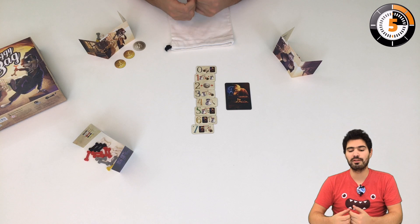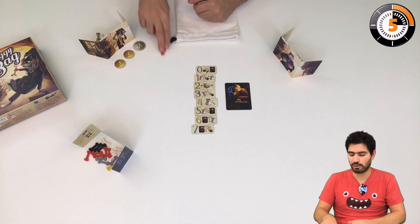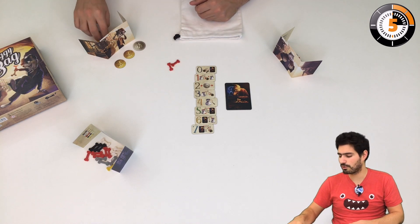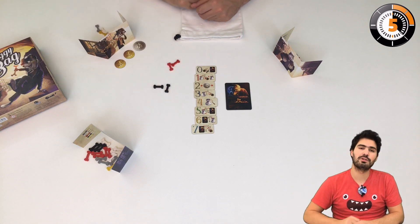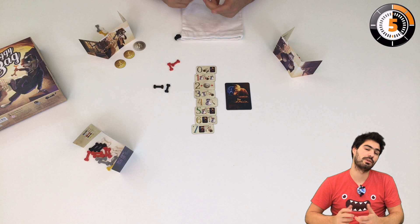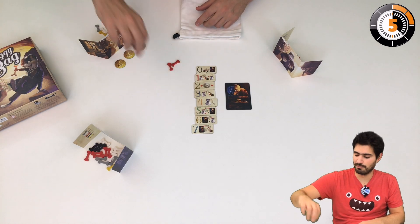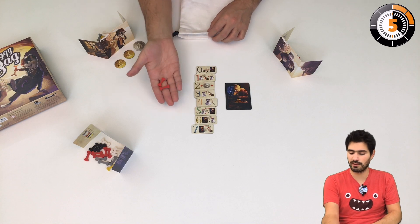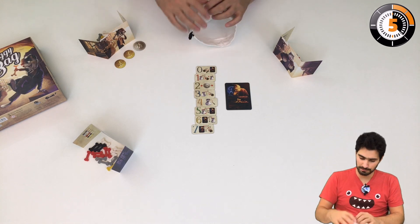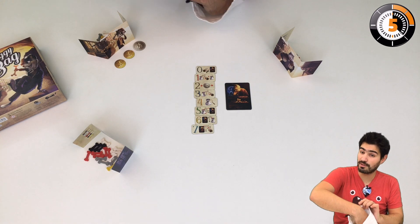If you want to get the bones yourself, you're going to place colored bones. But if you want your opponents not to get many bones, you're going to place some black bones, because they are bad for people. So let's imagine I want to get some really good bones — I'm going to place these two red bones. Everyone is going to do the same secretly.